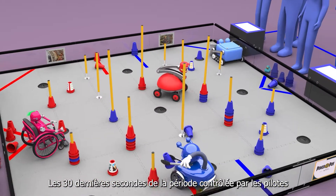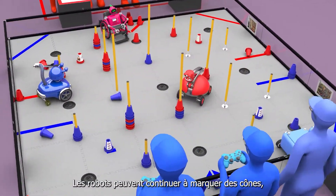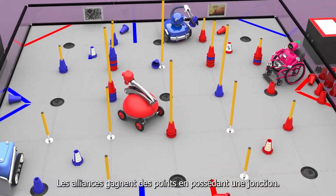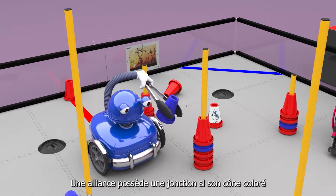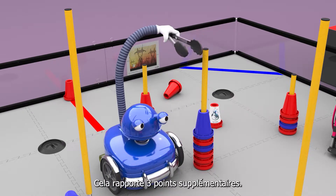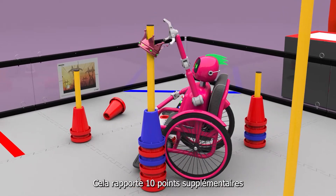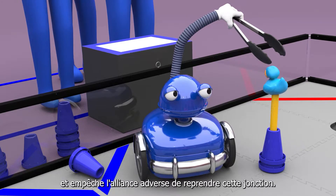The last 30 seconds of the driver-controlled period is the end game. Robots may continue scoring cones, but there are also ways to earn bonus points. Alliances earn points for owning a junction, which can be accomplished in two ways. An alliance owns the junction if their colored cone is scored on top, earning an additional three points. The junction can also be owned by capping it with a beacon, earning ten additional points and preventing the opposing alliance from recapturing that junction.